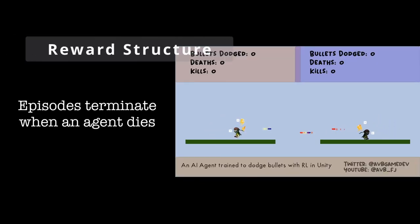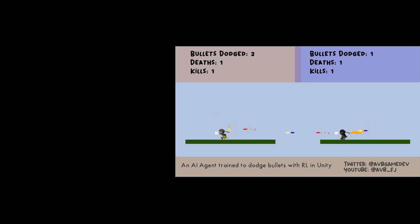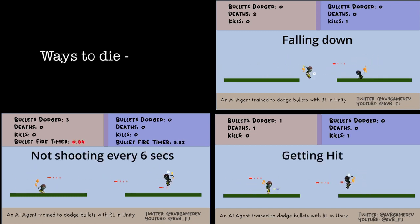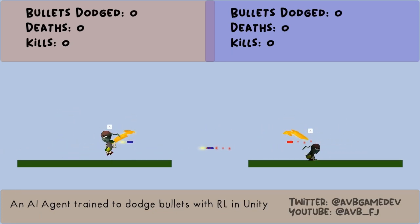An episode terminates whenever an agent dies — the loser gets a negative one reward and the winner gets a positive one reward. Agents can die either by falling down the ramp, getting hit by the opponent's bullet, or if it does not shoot a bullet within a specific window of time. Forcing the agent to shoot bullets at regular intervals means the agent is incentivized to be aggressive and not passive.